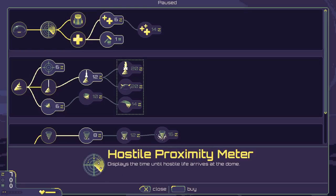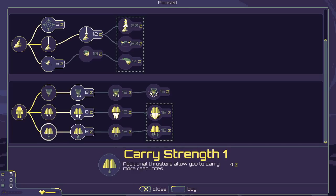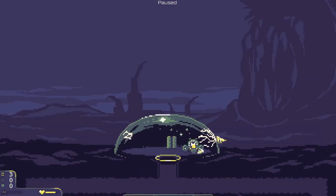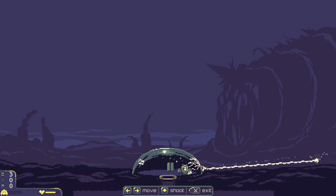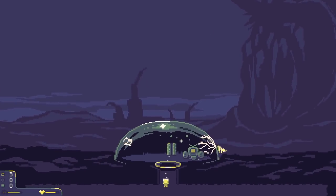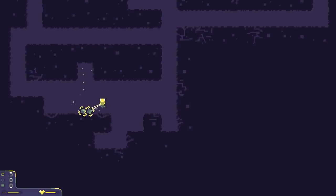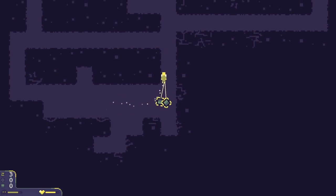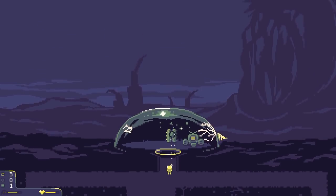Let's see what we got here. I'm thinking laser speed maybe. I could try to be more greedy and do the carry strength, which allows me to carry more stuff - I'm going to do that. Let's see where the enemies are coming from. We got a different type of resource here - there's a few types, I think there's three. This one I think I can use to repair the dome, as well as some other things.